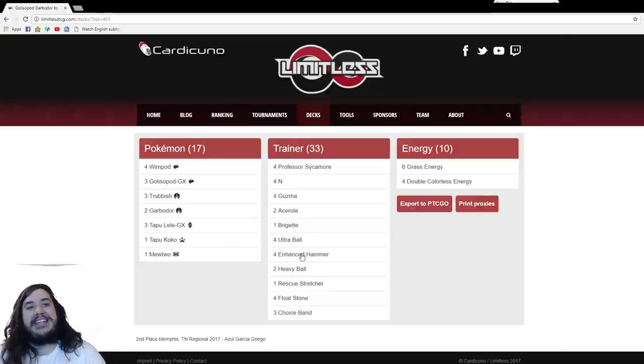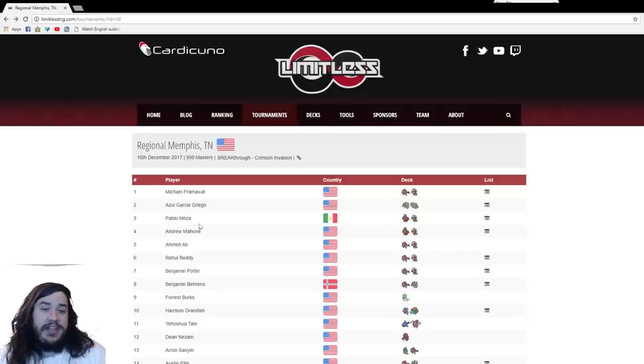Three Lele, one Koko, and one Mewtwo — Mewtwo is good for Buzzwole and also against Gardevoir, Psychic just punishing the Gardevoir players. Four Sycamore, four Guzma, but only two Acerola, which is pretty interesting. It looks like he's relying more on the Guzma effect than Acerola to activate the Glisspods' First Impression attack. Four Enhanced Hammer to help against all these special energy decks in the top eight. Two Heavy Ball to find the Glisspods easily. Really really strong, and a lot of people didn't expect Garbodor.